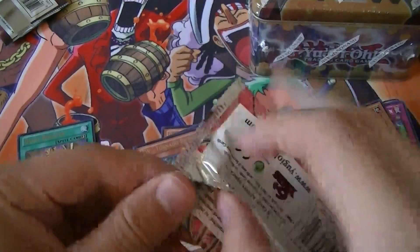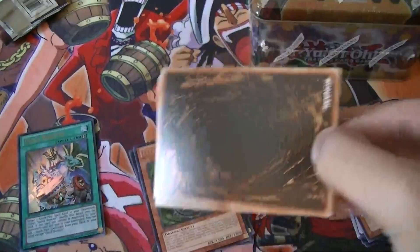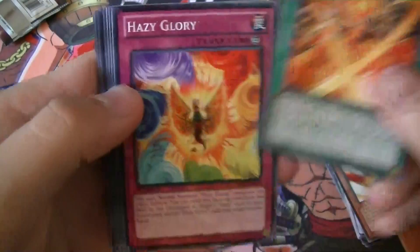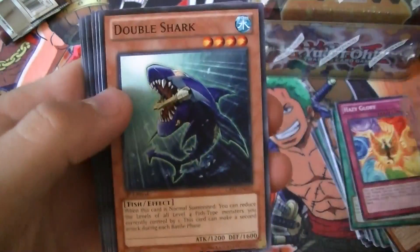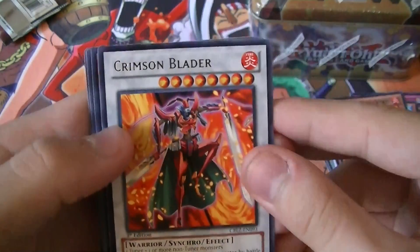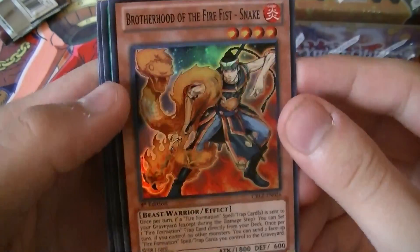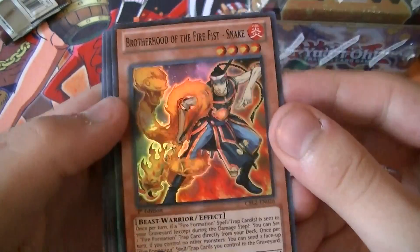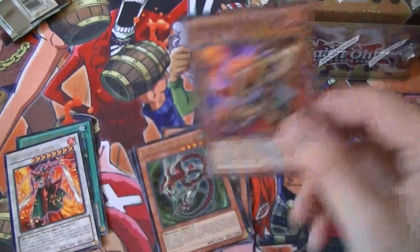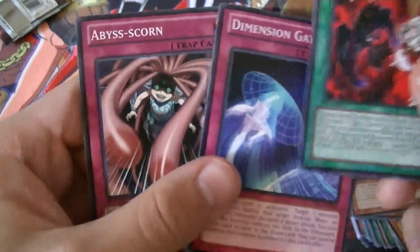Last pack: Frozen Blazer, another Fire Formation Tensu, Hazy Glory, Double Shark, Pyrotechnic Shiryu, Rare Crimson Blader — nice! — and a Super Rare Brotherhood the Fire Fist Snake. Not really played that much, but I pulled two Hallows and a Crimson Blader, so I really can't argue. Xyz Double Bag, Dimension Gate, and Abyss Scorn.